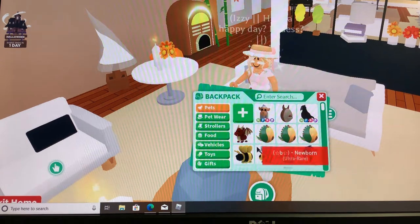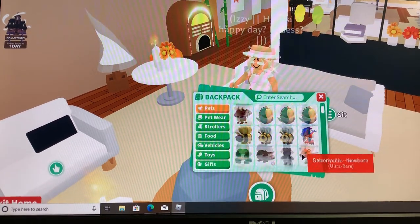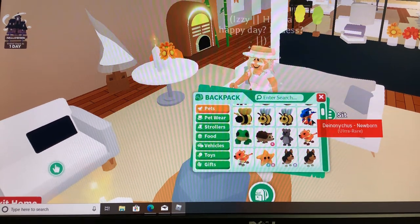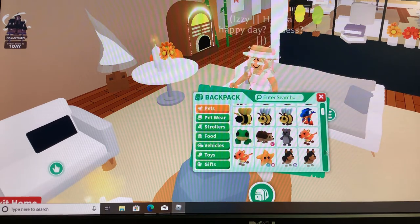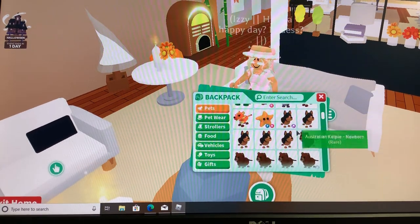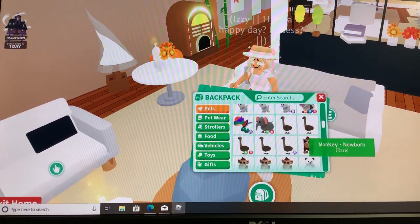Now the ultra rares — I got some eggs actually, and my ultra rares aren't that good. I have two bees, a dino — just gonna call it dino — a chest, frog, hedgehog, wall, two sabers, and a starfish. Not that big. Also a lot of Australian kelpies and lots of beavers.